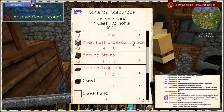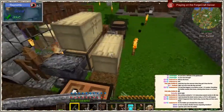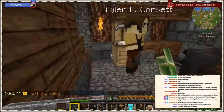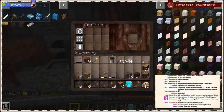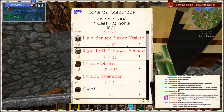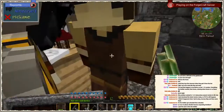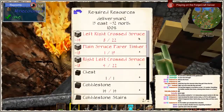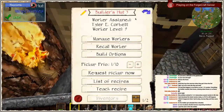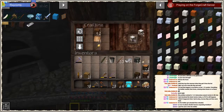So cobblestone stairs and a bunch of other things — cobblestone, cobblestone stairs, and spruce trapdoor and stairs as well. Trapdoor and stairs — trapdoor and stairs — and then the timber frames, right? Yes. Let's make like 40 — make a stack of them.